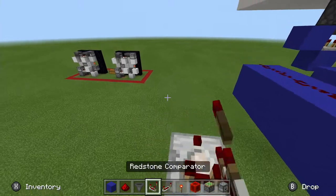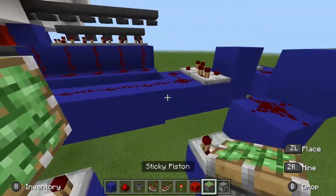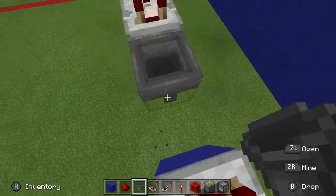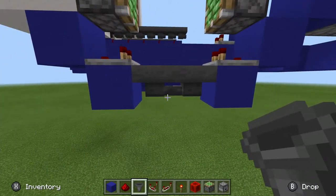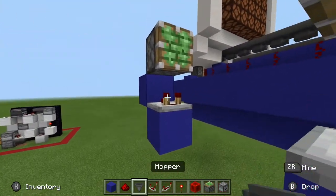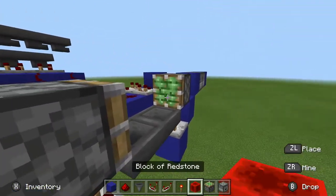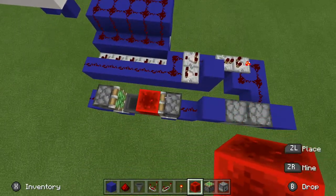Skip two blocks, then another block, comparator, block, redstone dust, then a sticky piston there and a sticky piston there. Put your hoppers facing into each other — the funnel should be pointing into each other. You want them on the same level as the comparators, not the blocks they're sitting on, so the funnels should be pointing into each other. Place a redstone block between those sticky pistons and that is now it.